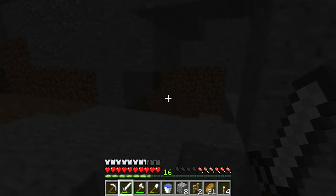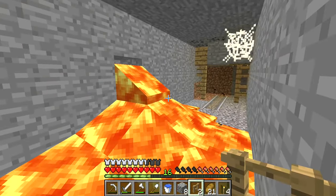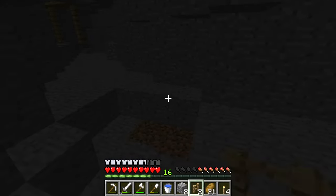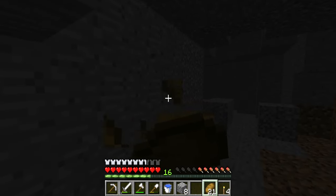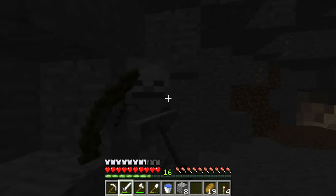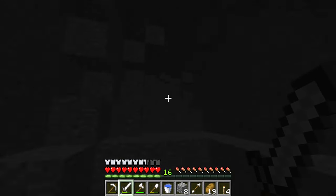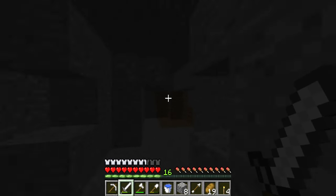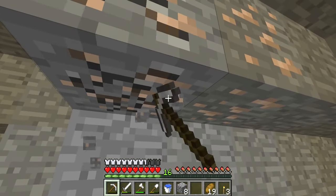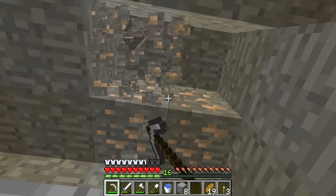Oh, okay. Another cave that branches in — oh, it goes through two of these. There's no diamond there. That's normally the spot diamonds would spawn, but bro, this is ridiculous. Okay, you can get out of my inventory, I don't need you. Ah, I figured I heard you. Okay, so dead end, but there's iron. And the pick finally broke.